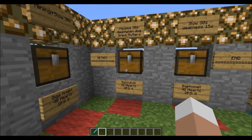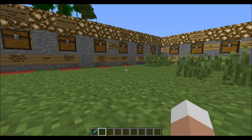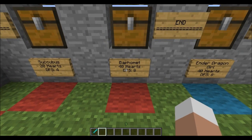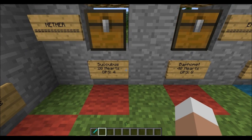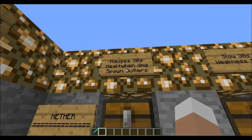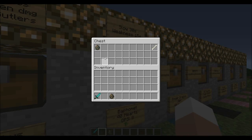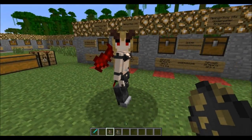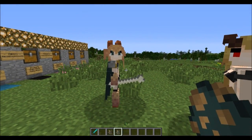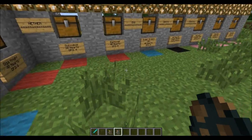Now looking at the Nether, there are two mobs: the Succubus and the Baphomet. They inflict Nausea, can heal themselves, and the Succubus spawns butlers. You'll want to be prepared before encountering them. The Succubus looks stunning with beautiful wings, and the Baphomet wields a bone as a weapon.